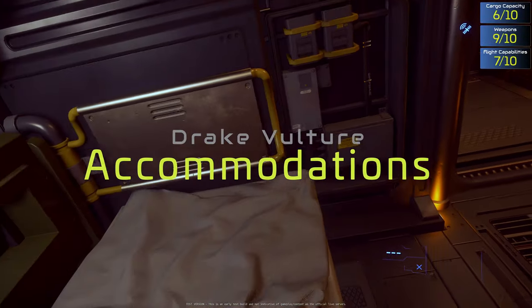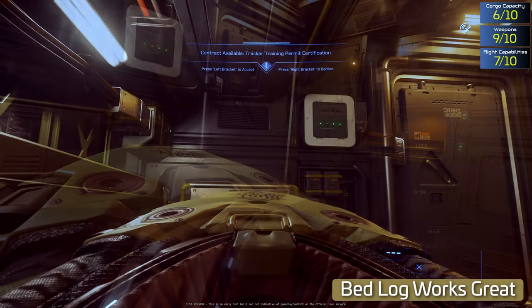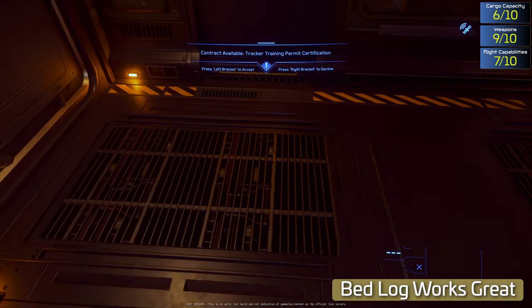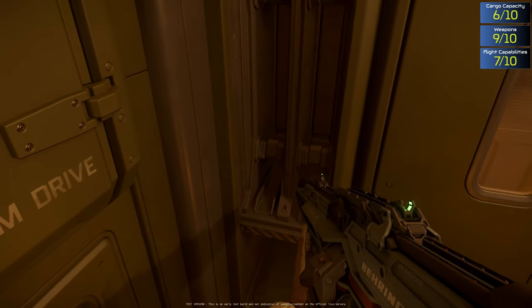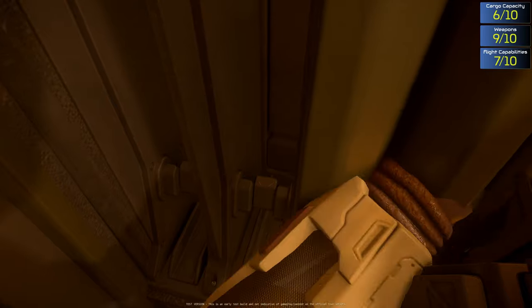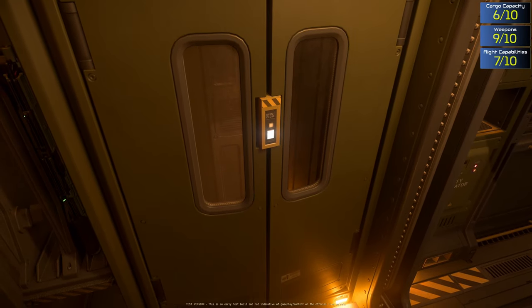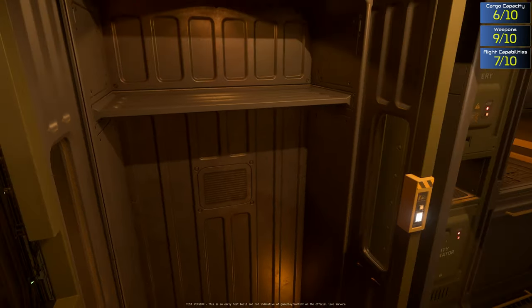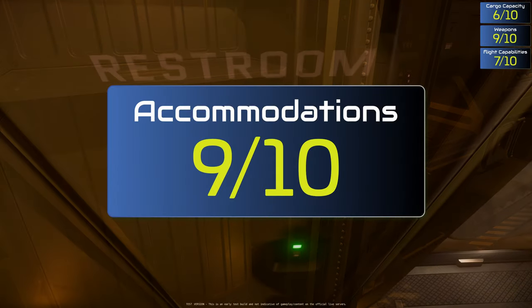The Vulture is primarily designed for one crew member. There is one bed plus a restroom with shower and toilet. Overall, the Vulture is functional and practical, designed to meet the needs of salvagers and scavengers in Star Citizen. While it may not be the most luxurious ship, it offers a range of specialized equipment and features that make it well-suited for its intended role. Additionally, there is a weapon rack and one closet.